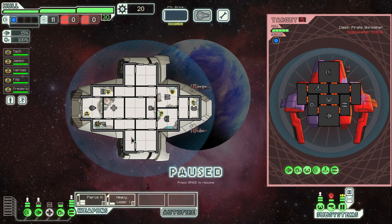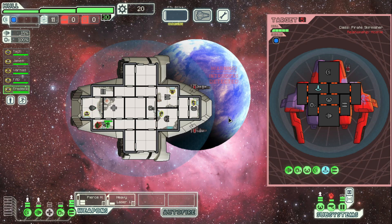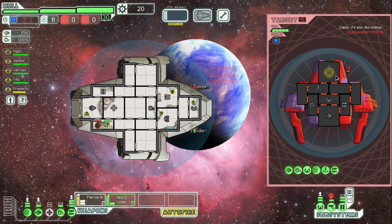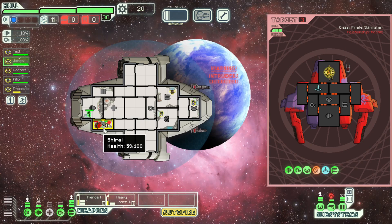There are only two ships within range and they seem to be engaged in battle. One of them has the markings of a space pirate. Let's aid the civilian ship. They have a terrible weapon setup. They are going to board us, but we have upgraded our doors already, which is good. Suffocating them doesn't work quite as well, so I think I'll just get in there to fight.